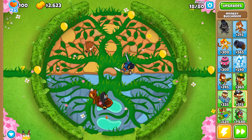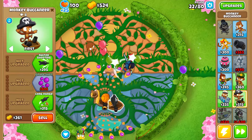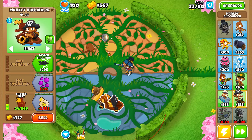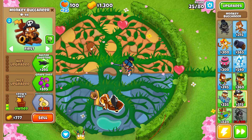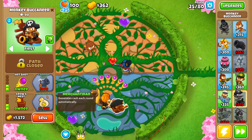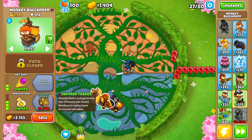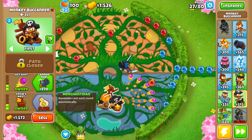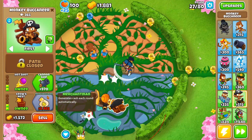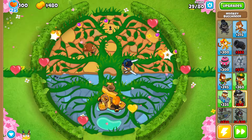The full BTD6 playthrough is going to take a while, so if you want something different, let me know. We could do challenges, map editor content — either checking out your maps or creating my own — or play the weekly boss event or weekly odyssey event. Anyway, I completely skipped over the fact that we bought our first Merchantman! Now we're going for a second one. For the second Buccaneer I grabbed another hot shot so we have extra popping power to help Sauda against lead bloons. Round 29, here is another Merchantman.